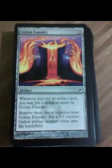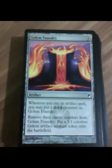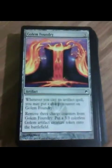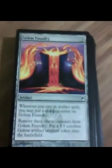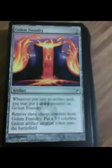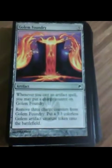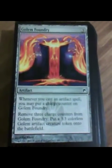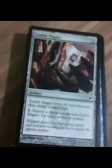Golem Foundry. Whenever an artifact comes into play, put a charge counter on Golem Foundry. Remove three charge counters from Golem Foundry to put a 3/3 colorless Golem artifact creature token onto the battlefield. This is a card that really screams to have a deck built around it — racking up counters by playing artifacts or through proliferate. Putting out 3/3 Golems as quickly as possible is pretty powerful; you're probably going to overwhelm your opponent pretty fast. Definitely something to keep an eye on.